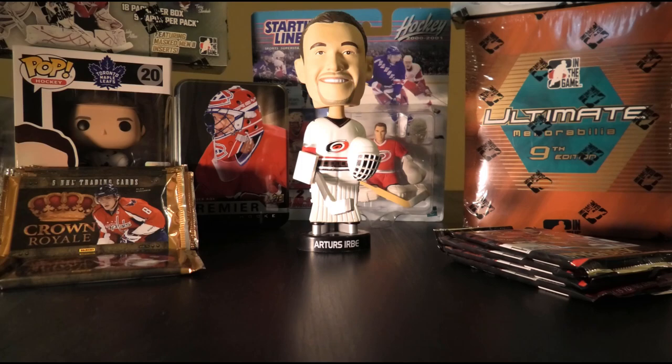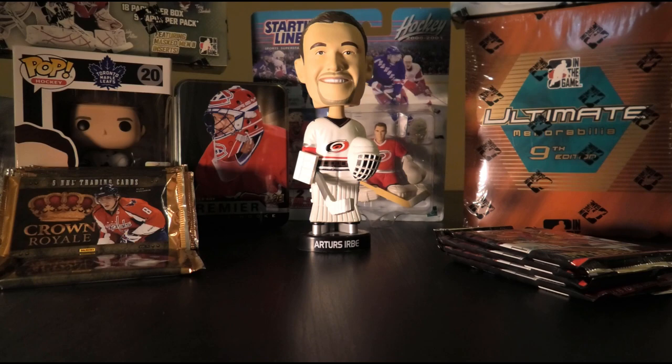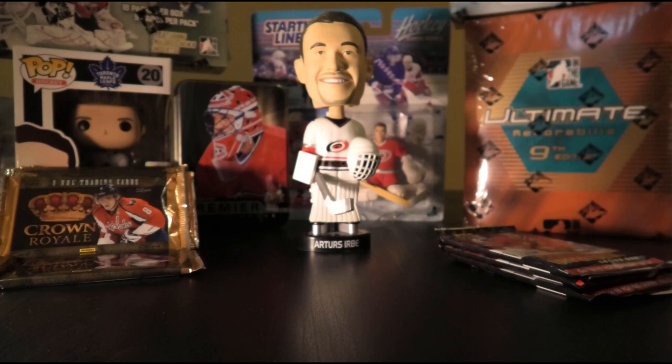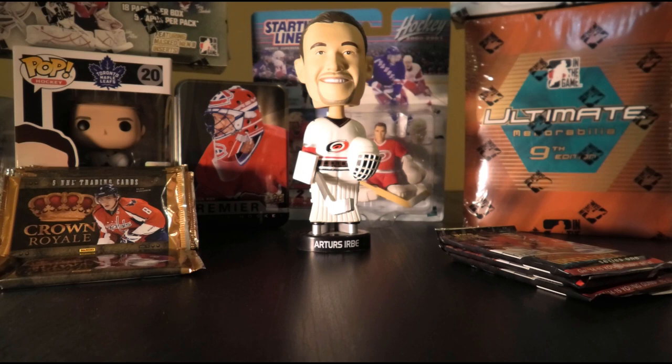Eleventh pack: Patrick Wiercioch, Jonas Enroth, Jeff Petry, Bobby Ryan, Brent Seabrook, Anton Khudobin, Jimmy Howard, and a Shining Stars of Mike Bossy. So we haven't gotten a Young Gun yet but we got a nice Jarome Iginla jersey from the 500 Goal Club set. Twelfth pack: Tyler Johnson, Ryan Getzlaff, Tommy Wingels — who officially retired this week — Jacob Trouba, Dougie Hamilton, Radko Gudas, Kevin Bieksa, and a Shining Stars of Alexander Steen. You want to build this set? Today's a lucky day for that.